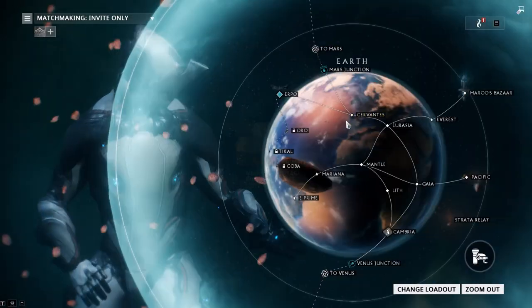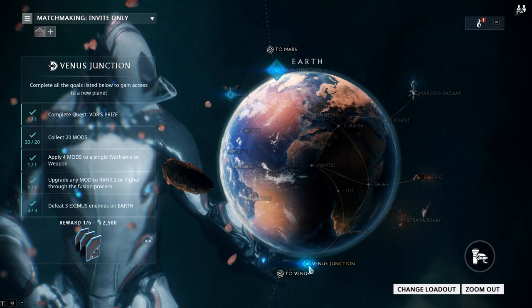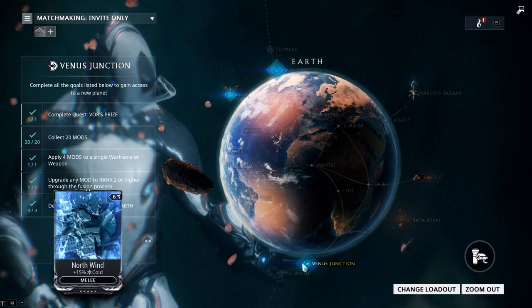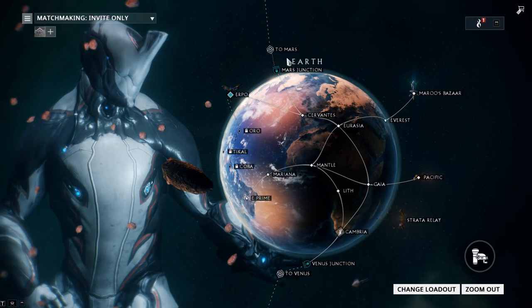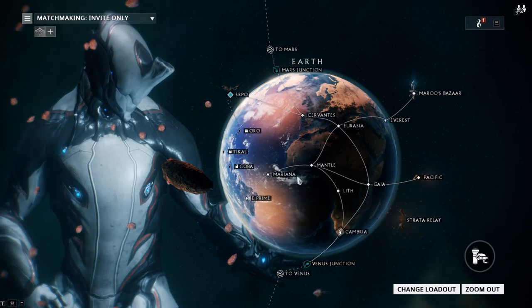Let's take a look at the junction requirements. The junction is this thing down here, and it has all these requirements — some of which you might already have completed. We're going to the Venus Junction first, because we have to complete it before the Mars Junction. The Vor's Prize quest we've already done.